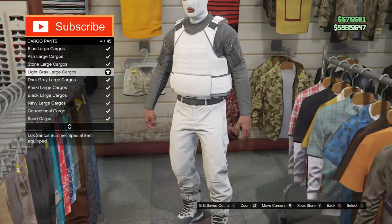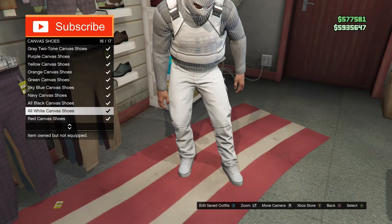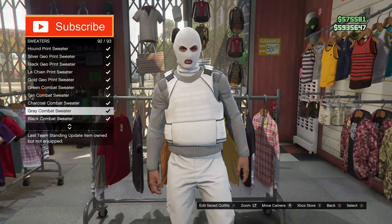The first thing you need to do is pick the light gray large camel pants. Now pick the all-white canvas shoes. Then go to tops and pick the gray combat sweater.